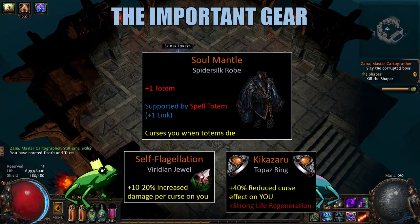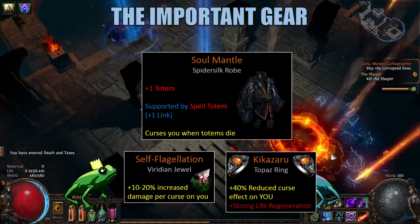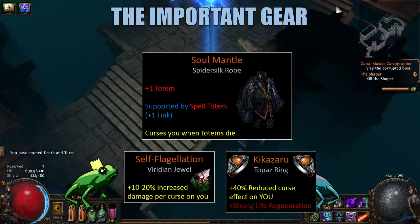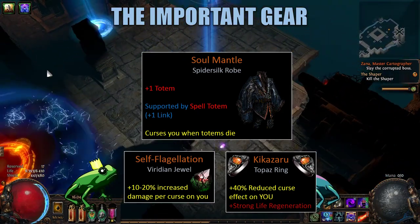First of all, let's go over the important gear. Most importantly, we use a Soul Mantle Spider Silk Robe. What this does for us is it gives us one additional totem, which is basically at this point a 50% more damage multiplier to a single target.